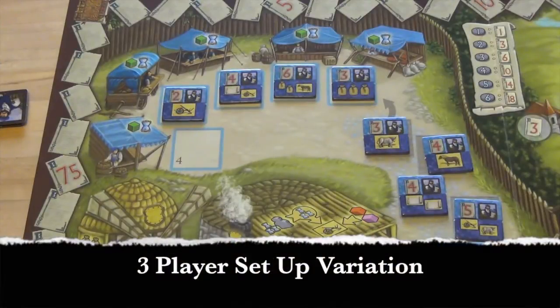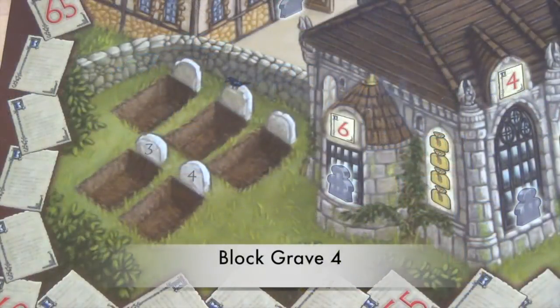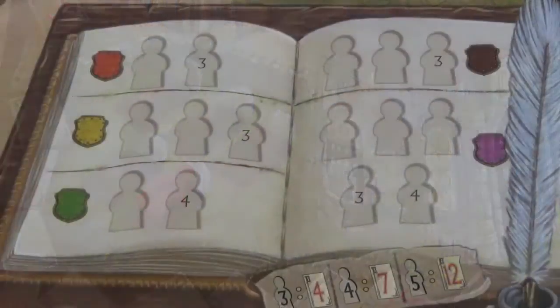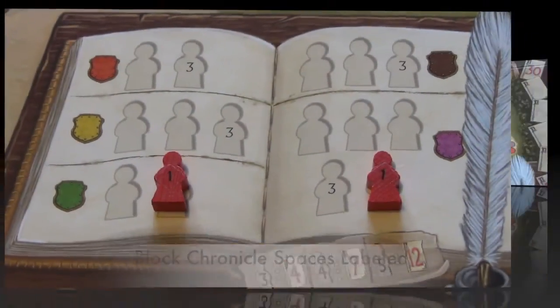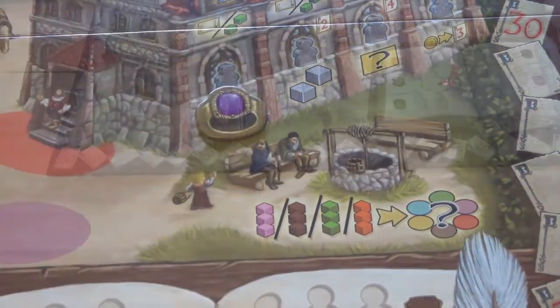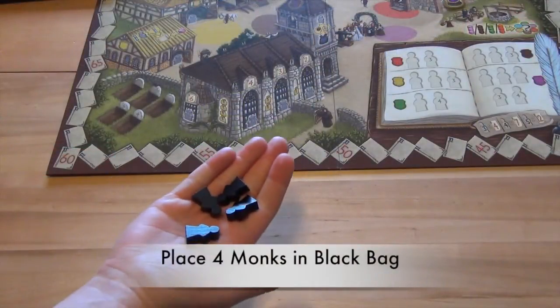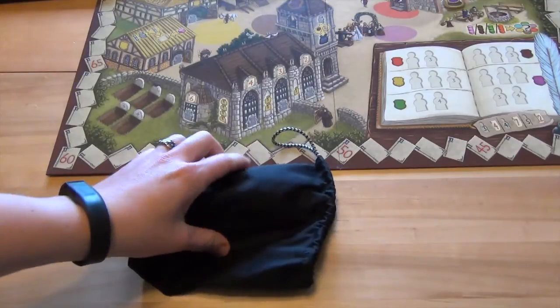There are also some variations in a three-player game. When filling the market, leave the space labeled four empty. Also place an unused colored family member on the grave labeled four, and place an unused family member on each of the chronicle spaces with a four on them. Next, place the next starting player marker on the matching symbol on the game board. Place the four black monk pieces in the black bag, and place the black bag somewhere below the church.